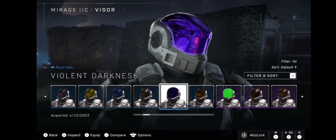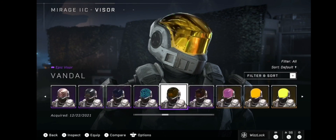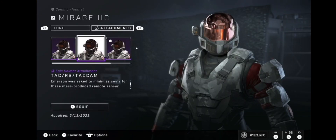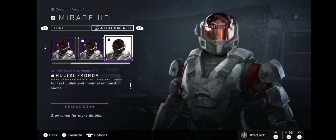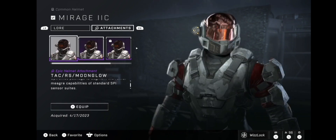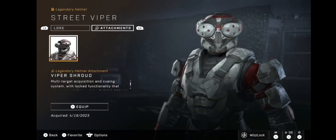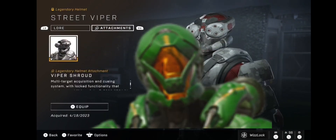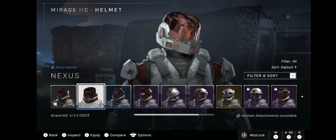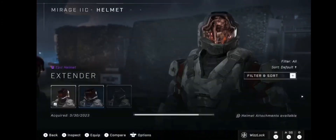For the visor, I gotta match with the coding. Not that many attachments — literally only two, and one is for the event, so effectively one attachment. This one, isn't this one the best one? Best one — looks like a goblin, looks like a spider. Same attachments on the other.